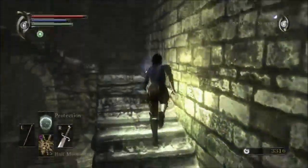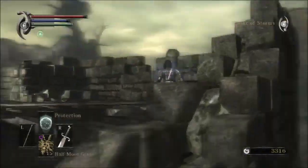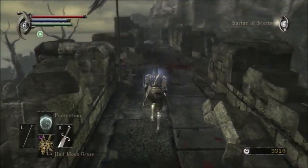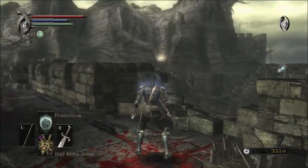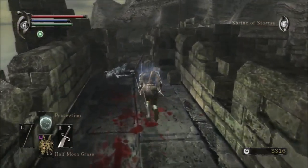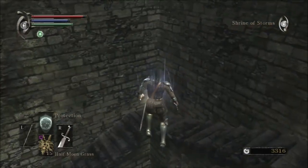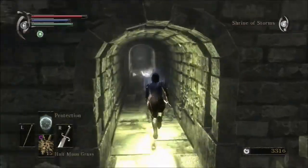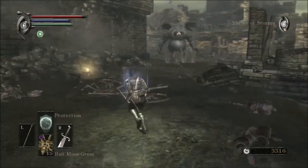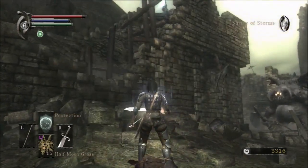I got the Copper Key - that is going to unlock a merchant in this area. Because there is actually another weapon I was considering using, which is the starting weapon for the Wanderer class, which is the Falchion. Although how much I want it to be, it's not Krom's Falchion. I'm probably not even pronouncing it right, but you know me - when do I ever pronounce anything right?